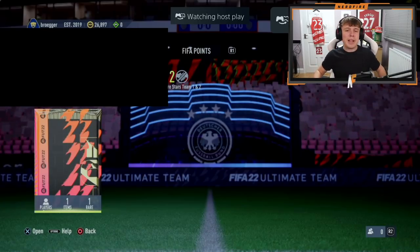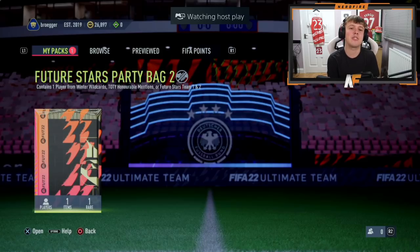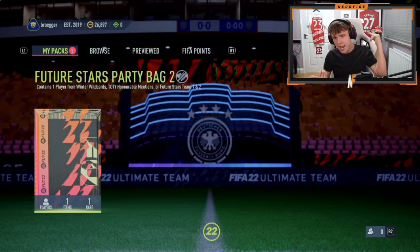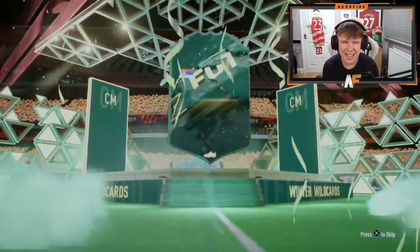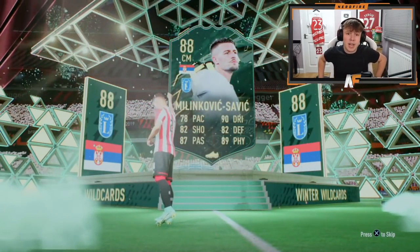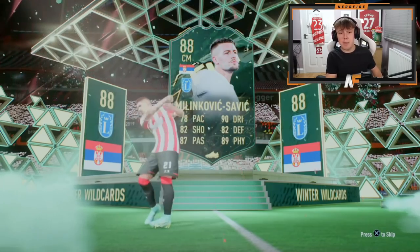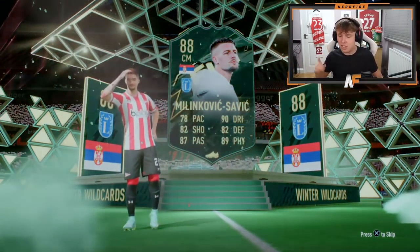Shout out to the man Broga - pack 20 for this video, the final one we're going to open for Future Stars Party Bag 2. Do your best, EA - give us a massive player to end on. Ibrahimovic, Neymar, Pedri, Bellingham - someone like that would be absolutely insane. It's going to be a Winter Wild Card - it is Malikovic Savage. Pretty damn solid card, actually. A strong link to the latest SBC - the Felipe centre-back. Not a bad way to end it.